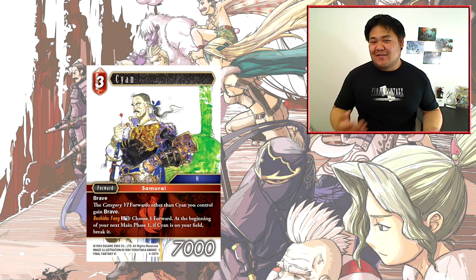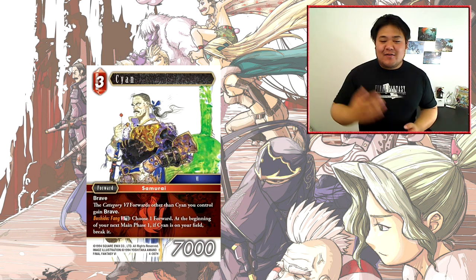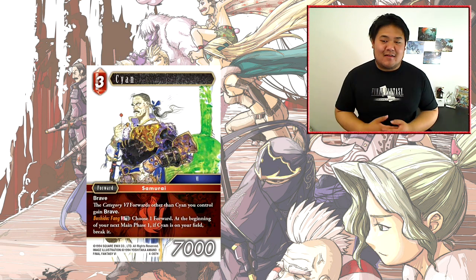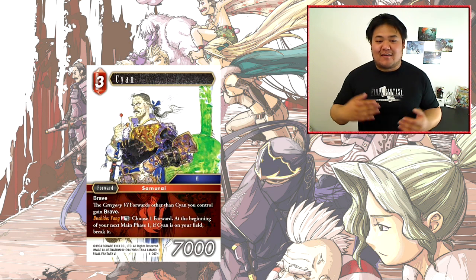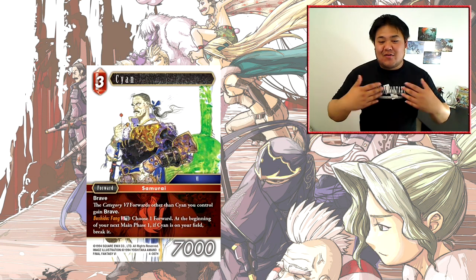That's a cool 'if this card survives until your next turn' type effect — it forces your opponent to deal with it. By itself, a 3-cost 7000 Brave forward isn't super amazing and giving all your other guys Brave is cool but hard to evaluate. Its value really comes from the S ability forcing your opponent to prioritize it. If they don't deal with it, Bushido Fang will wreck one of their guys. It's a decent card, but I don't know if it's good enough to really push the FF6 archetype forward.